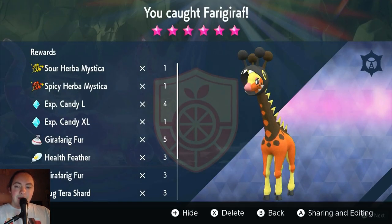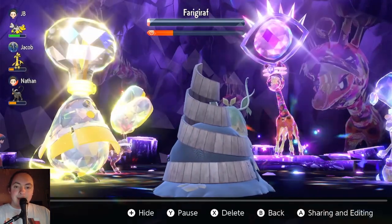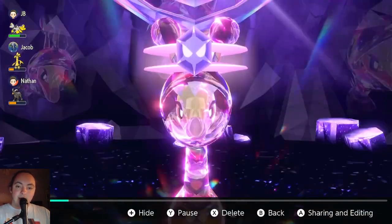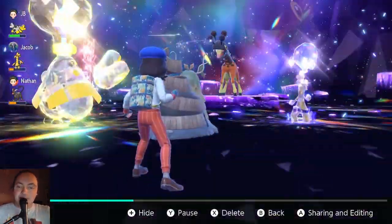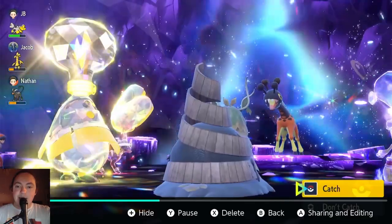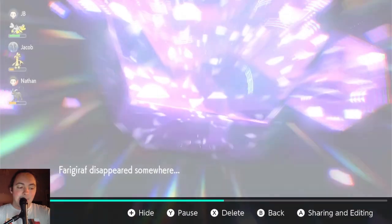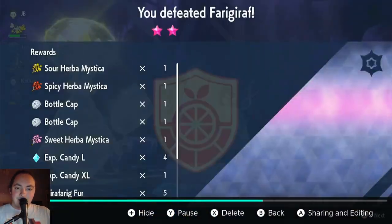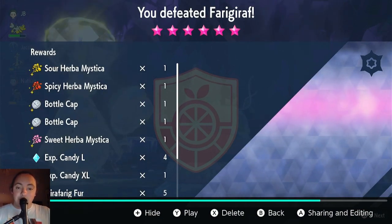Here's a Farigiraf that I defeated earlier today — one Sour and one Spicy. I didn't hit the jackpot, but I did get two separate Herba Mystica from one of these HP-related mons. And here is one more example of me finishing off a Farigiraf raid, another one from earlier today. I decide not to catch it, and let's see my rewards: this time, three different Herba Mystica. This method works, I promise.